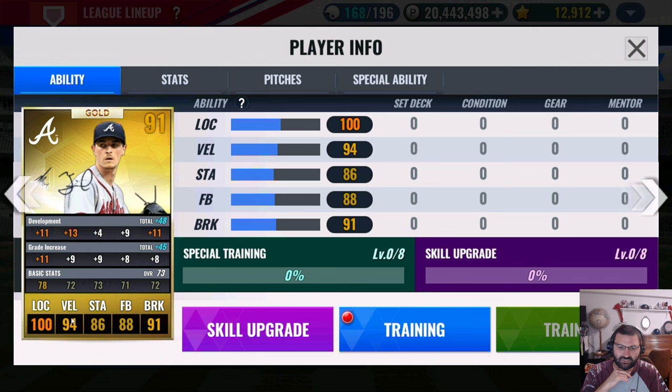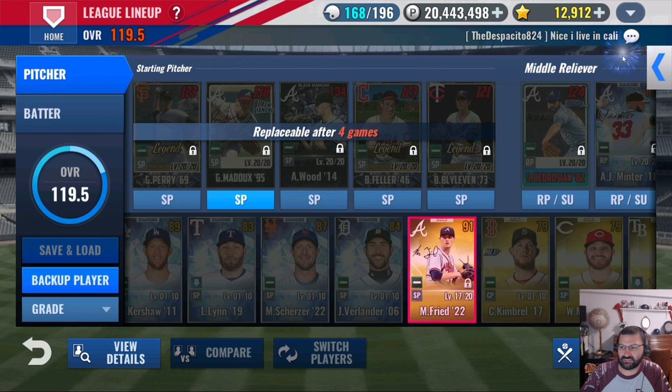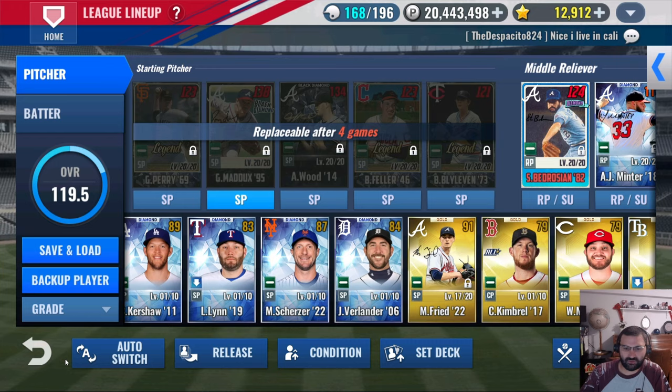I'm going to train him for a finesse set. It looks like he would actually meet that finesse set. I still want velocity to be number one. I think I would still get the bonus since you only need five. So without further ado, let's get this started.